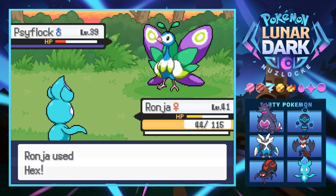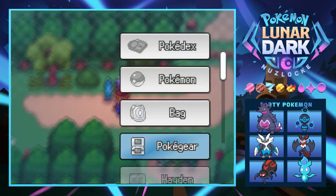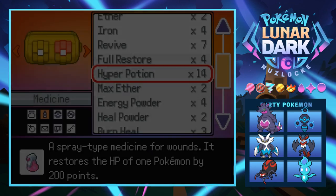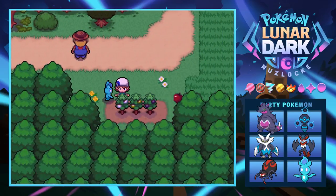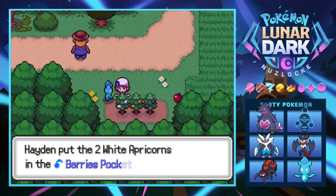We finish off Scyflock with another Hex. Ronja just needs a couple more levels to be used more comfortably. We're not working on your farm today buddy. We use a Hyper Potion - really should just be using Supers, but I don't play by the rules. We also grab some Apricorns which we don't really need, and some apples.